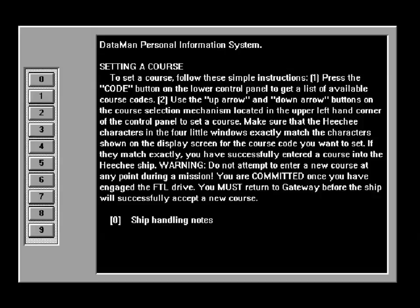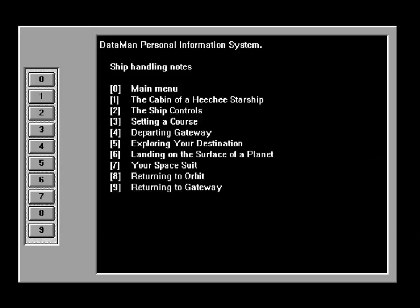Warning: do not attempt to enter a new course at any point during a mission. You are committed once you have engaged the FTL drive. You must return to Gateway before the ship will successfully accept a new course. I assume that's just so that in Heechee terms, you could get there and back without incident.